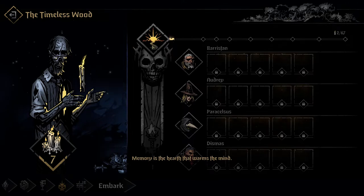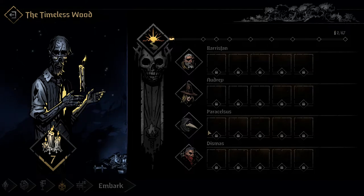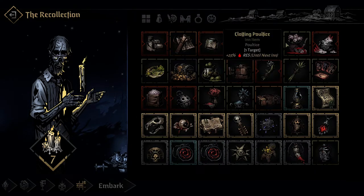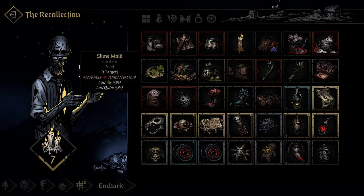Finally we have the Timeless Wood — I accidentally put a couple candles into this; I didn't mean to. Upon successfully completing a run you get a memory, and with each memory your characters get more powerful. So right now there's no sense in investing in this. And then the Recollection is just everything we have — right now we've got a bunch of basic items, a few upgrades I purchased, and slime mold. We only have one type of food right now.